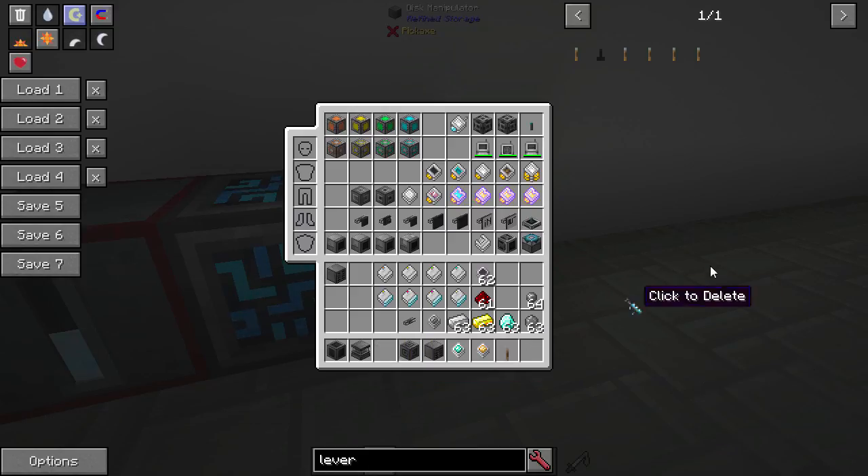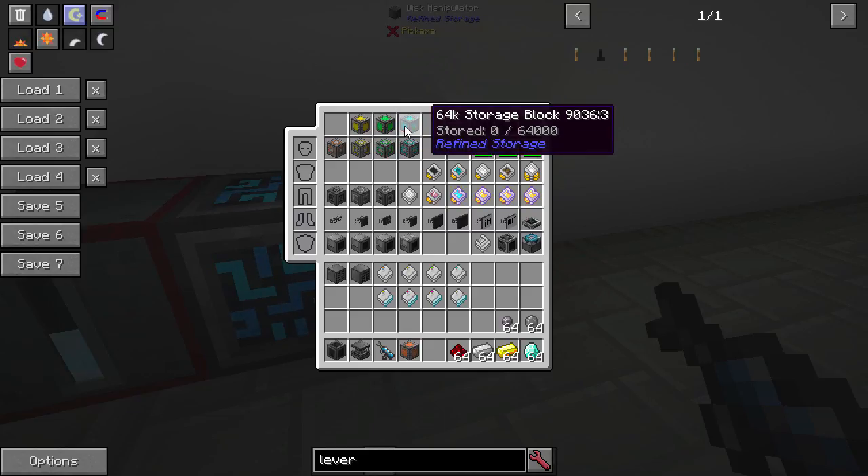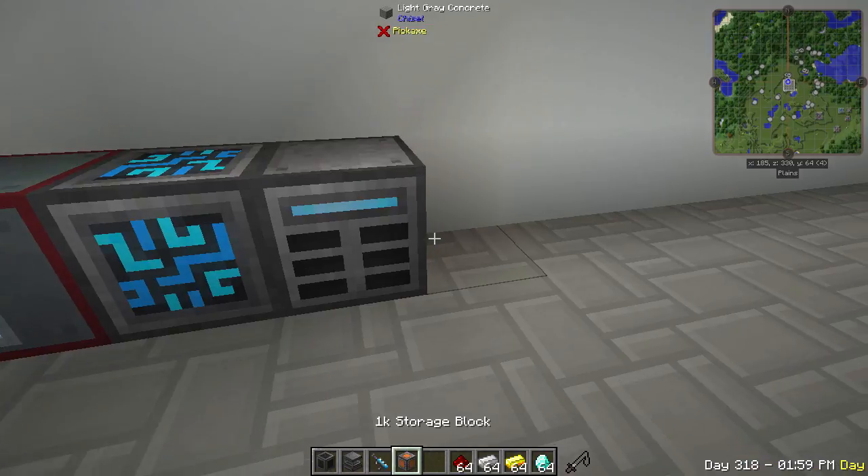Let's get into the mod. We've got the solderer, we've got your controller. Now we need to focus on the storage aspect. We can store things in blocks — we've got a 1k storage block, a 4k, 16k, and 64k. That is number of items, and it doesn't matter if they stack or not. Normally in a chest you're limited by slots, but this does not care about that — it's just 1,000 items in this block.